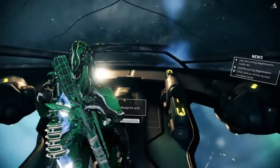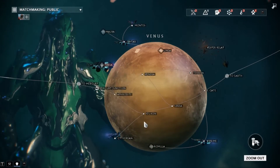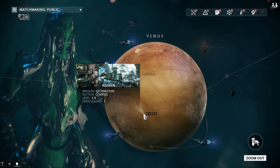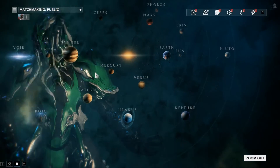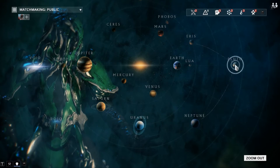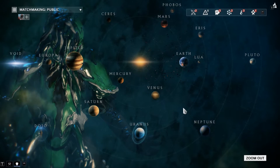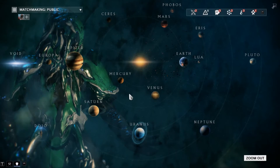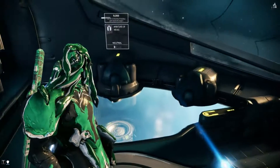By far the easiest one is to simply go to the map and do any excavation — like Venus, for example. Every five rounds you have a chance of getting a relic. That's by far the easiest way without spending money. As you progress through the planets they get more difficult and you get better relics, so by the time you hit Neptune and Pluto excavation you're getting the highest level relics. Mercury, Venus, and Earth give you the lowest level relics, Mars as well.